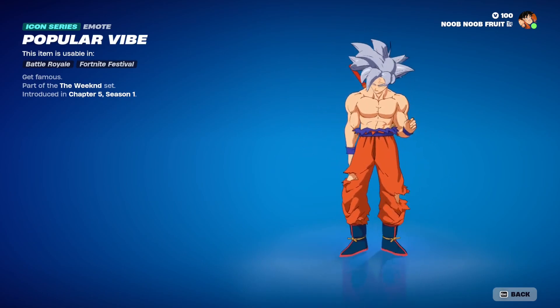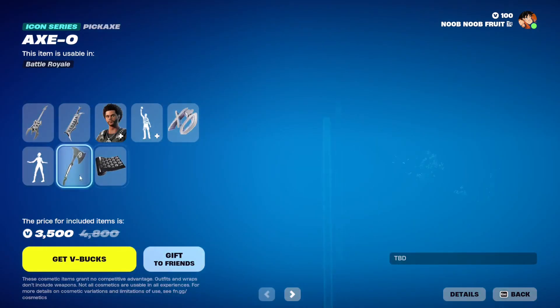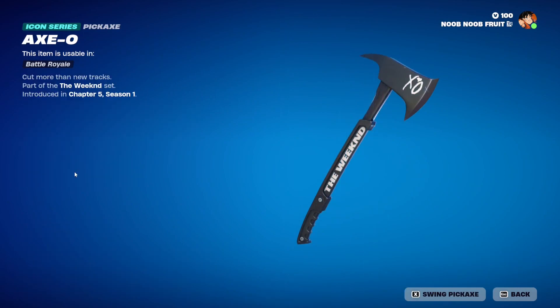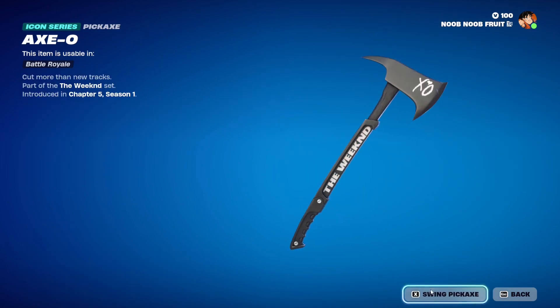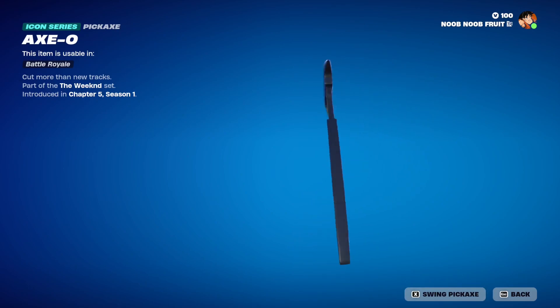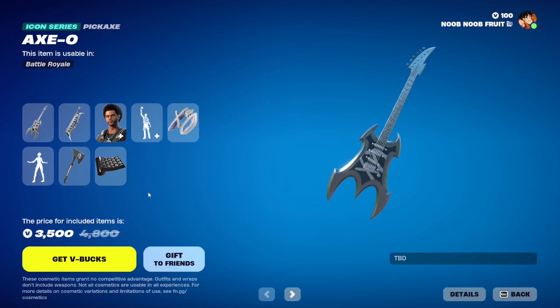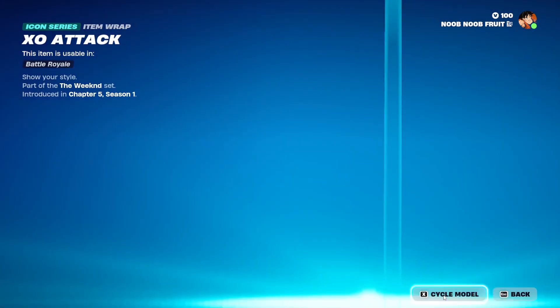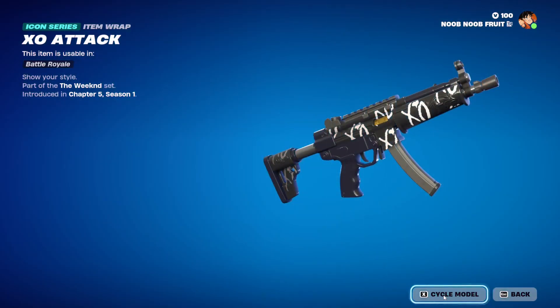Next we have the XO Pickaxe - a play on words. Let me just swing it - yeah, just a standard effect, nothing really that special except for the iconography. You've got XO and The Weekend branding on it. Then we have the XO Attack Wrap. If I cycle the model, this is how it's going to look on all the other skins - pretty awesome.